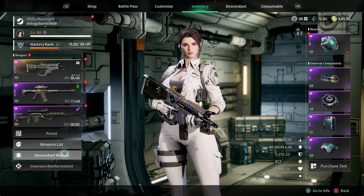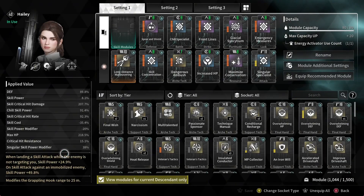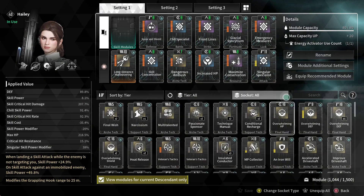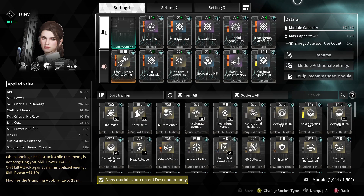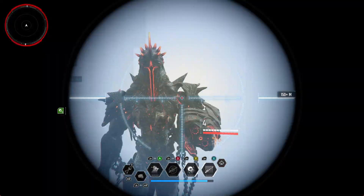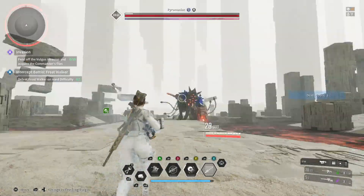Hi guys, what's up? This is Shiro Yuki and in today's video I am testing out the highest DPS Haley build by Cade Games. Just wanted to see how this build handles as an average player who is going to miss shots and isn't going to hit every single crit there is. And all in all, I have to say it held out pretty well.